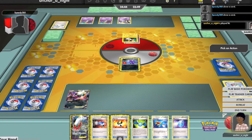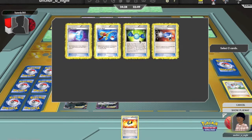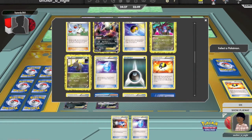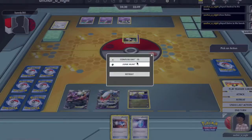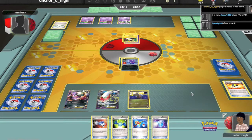I get a Darkrai, which I put on the bench, so now I have two, and I decide to go for the Dino. I need to decide what to discard — Super Rod needs to go. So I go for the Dino and I'm just going to get back what I just discarded anyway. I Junk Hunt to get the Rare Candy and the Super Rod. I don't need the Super Rod yet, but just in case, I want to keep it in my deck.